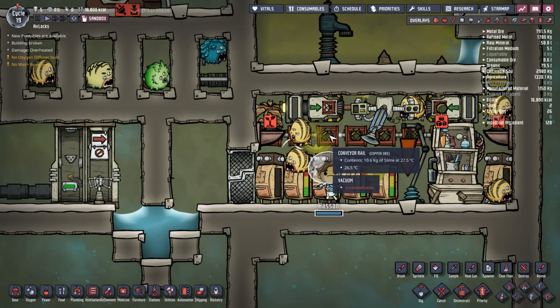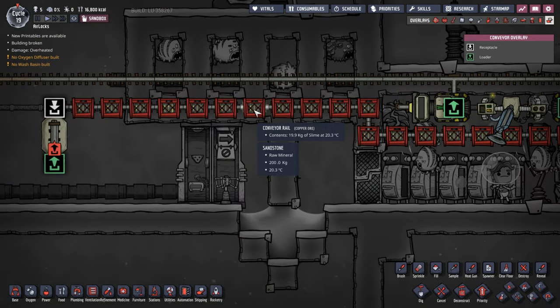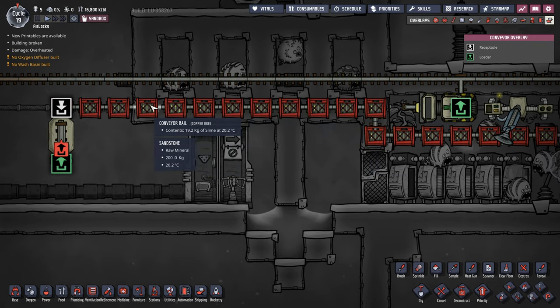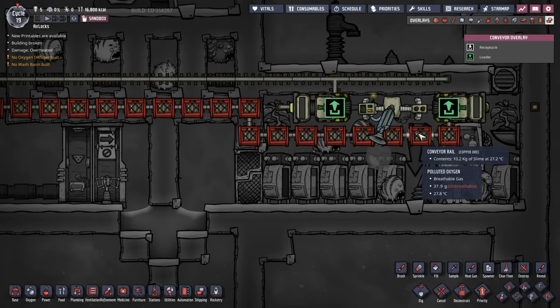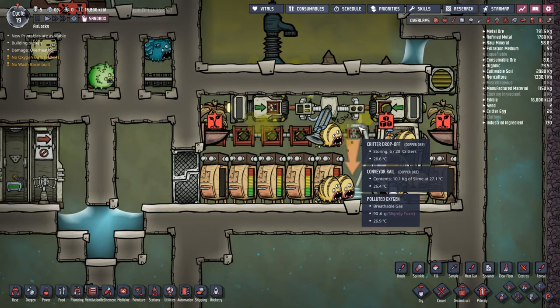Each packet originally had 20 kilos of slime on it. Looking at the conveyor overlay, the ones running through tiles have 19.9 kilos — because they're inside tiles, they can't off-gas. Whereas the ones out in the open are already down to 7 kilos, and the ones inside the room are down to 10 kilos, because they're naturally off-gassing and creating more polluted oxygen.